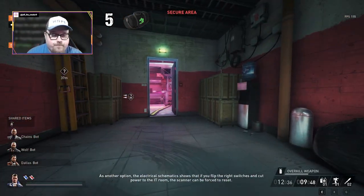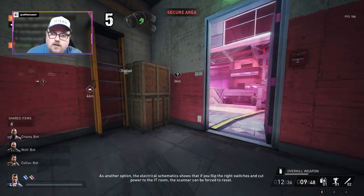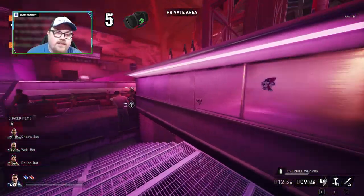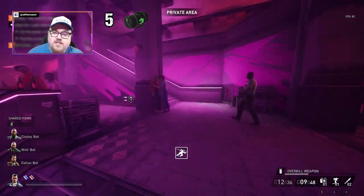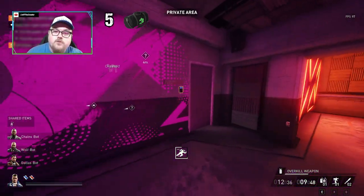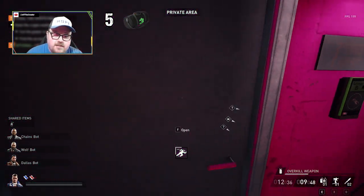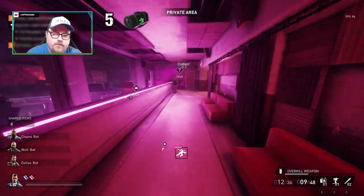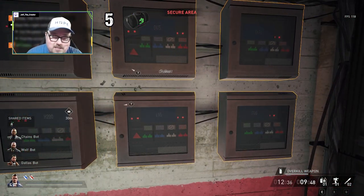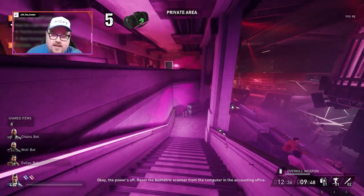Now we're gonna go ahead and find the switch. I flipped the door to the outside because you can walk out without him seeing you and without that camera seeing you - that is another tip. Whenever you come out of these doors, always flip them to the outside so they're opening on the outside. Obviously when you're in the secure rooms, do not run with the door open because guards will hear and come to investigate. Open both of these doors with the blue key card - right here is actually your exit - and right over here is where the switch is. It was L115 green - there we go, got it. Now we got to go back to the accountant's office and reset the scanner.